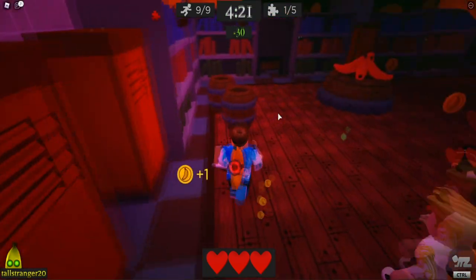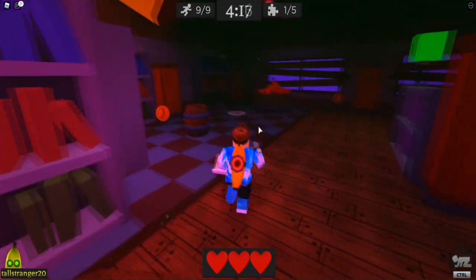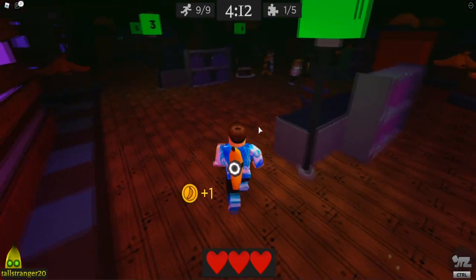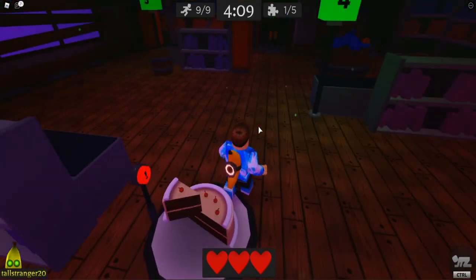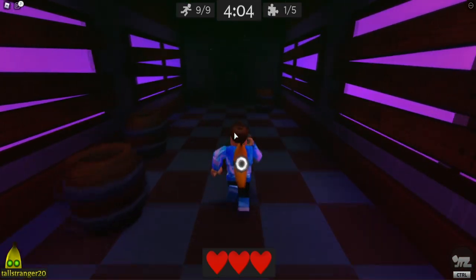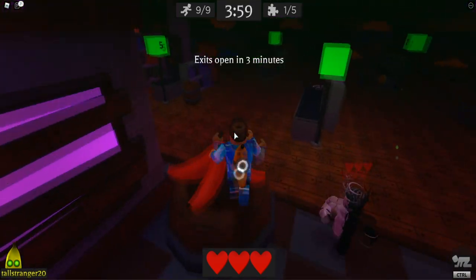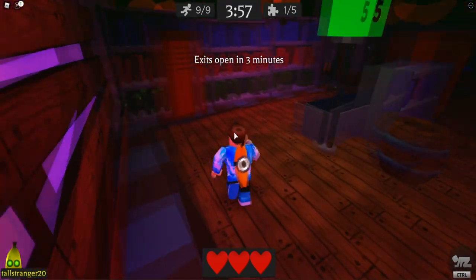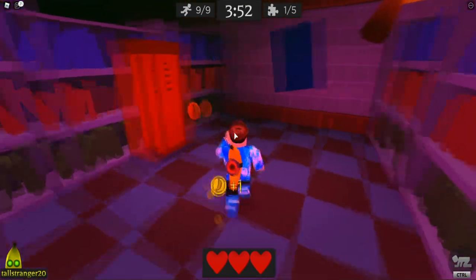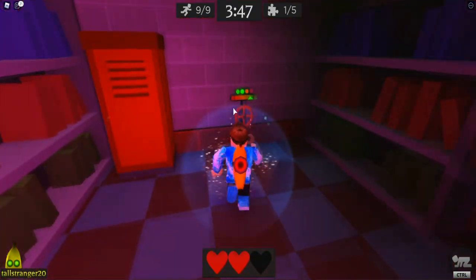There we go, nice. So I got a piece of cake, my boy got a piece of cake right here. And here's the plate — okay that's not the plate. Where is the plate for the cake? Oh there it is, nice. Boom. Okay I was about to say, I put it wrong, my bad. We got one out of the five puzzles done. Oh, here's another one right here.